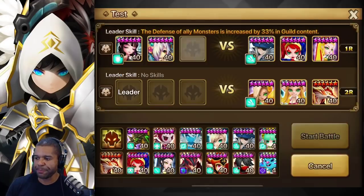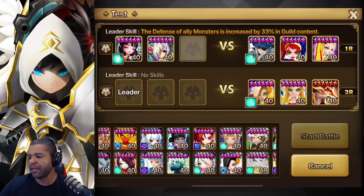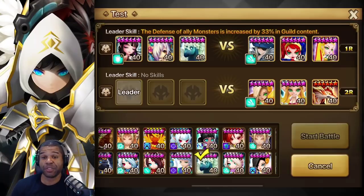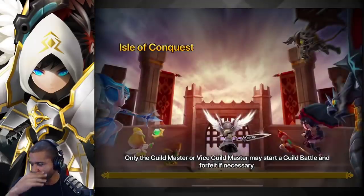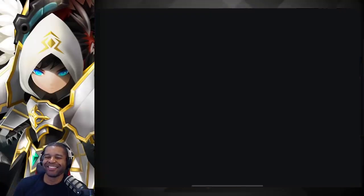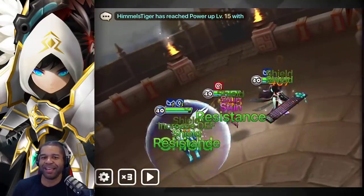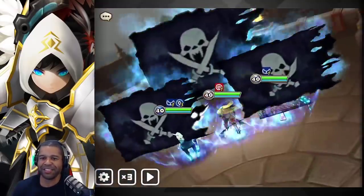My goal is to use Valeria to provide a little bit of support and safety. We'll also bring in Amelia. It's almost like we can go auto in this and let these guys kill themselves. I would love to go auto in this, but I can't because Amelia — any unicorn on auto is just not a good thing.